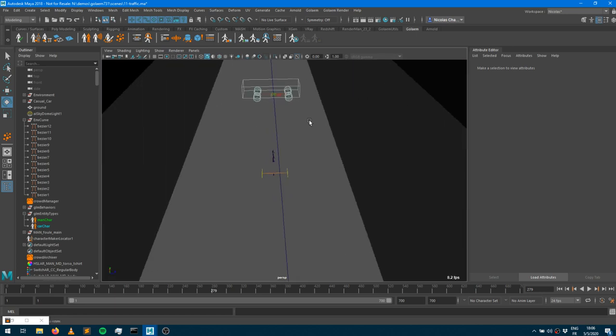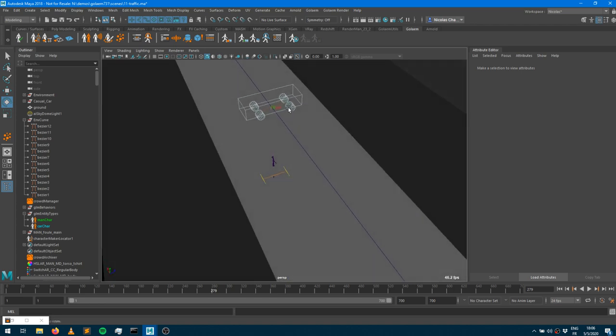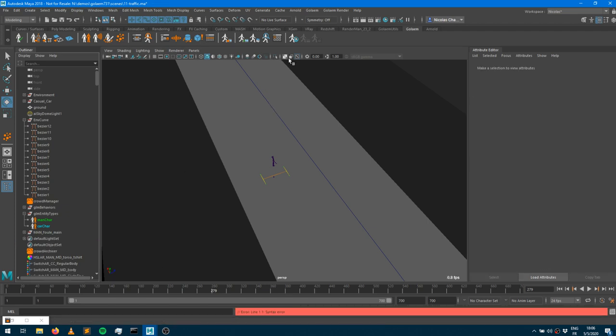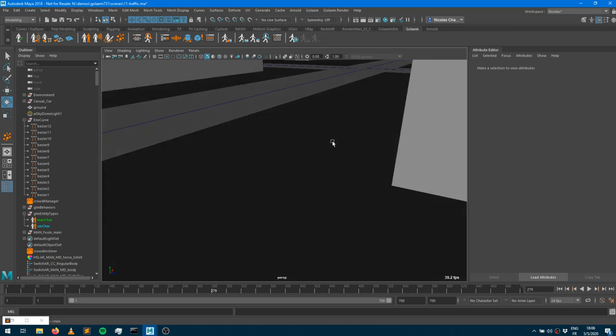I set up physics here because I may want to detach objects or have collisions and other characters react to that. I made a convex approximation of the character using just cylinders for the wheels and a box for the car body. We'll see if we get time at the end to tackle that, but for now we'll mostly focus on traffic.